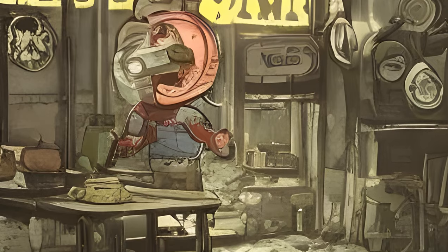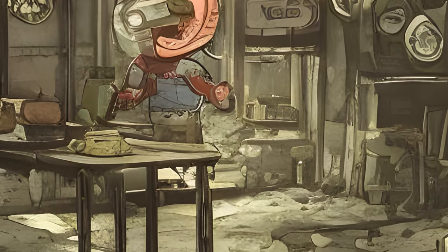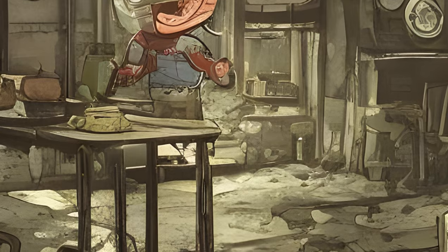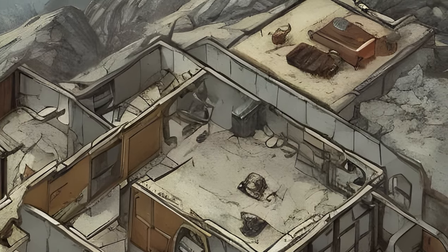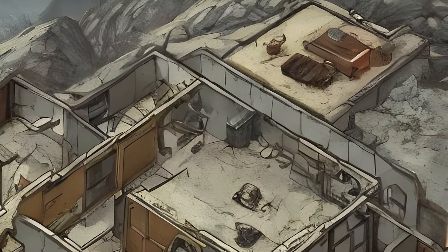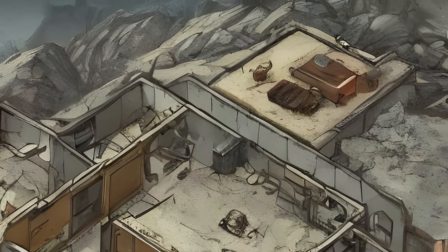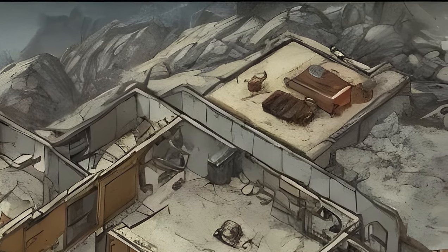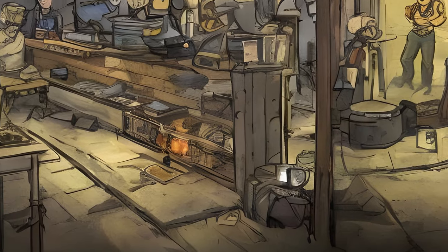While initially only one CAMP per character was allowed, a free second slot arrived with the "One Wasteland for All" update, which also introduced shelters. Shelters have less strict building restrictions when it comes to placing items, as they are interior locations and not part of the actual game world, even though some items cannot be built inside them. Additional CAMP slots and shelter variants can be purchased from the atomic shop.